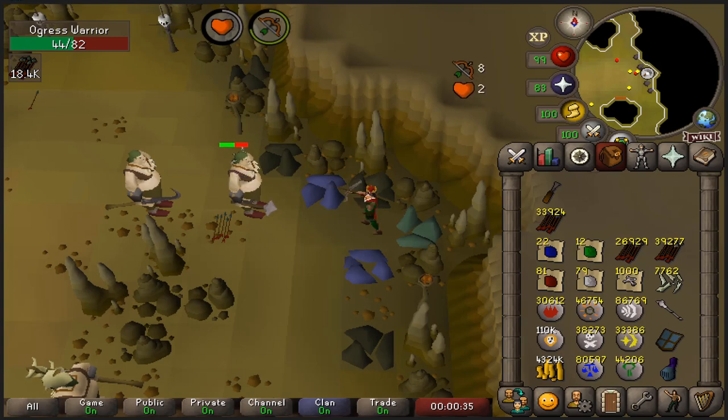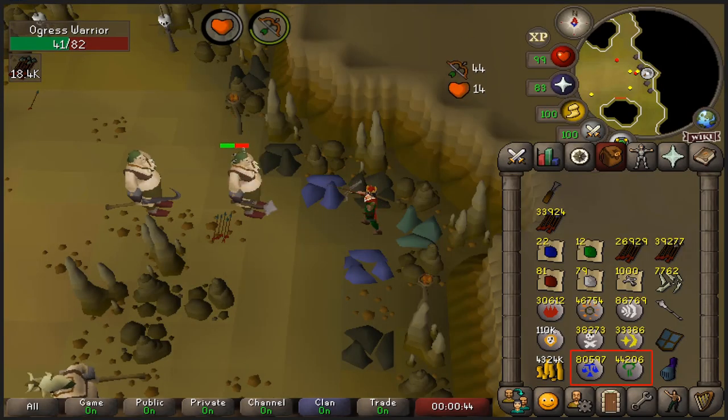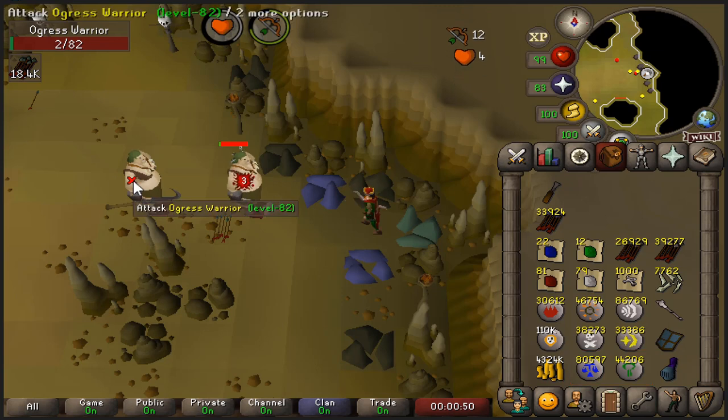Starting with skilling supplies: without access to Herblore or Farming skills, there really isn't all that much that you could be storing for later. The main skilling supplies of free-to-play Iron Man are nature and law runes, and you don't really even want to bank those — usually you either gather them or use them up.